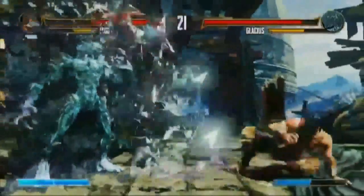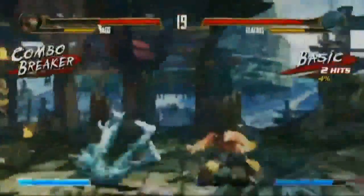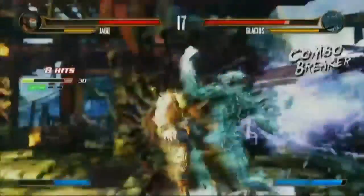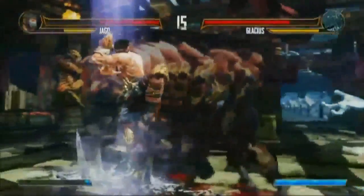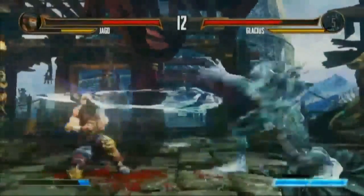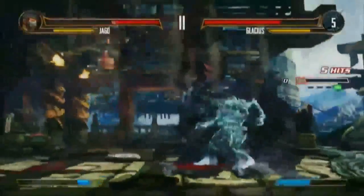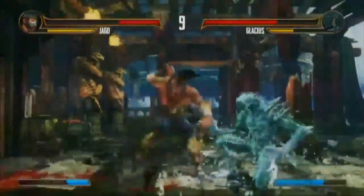I went back to review these EVO exhibition matches they had where they had developer versus fans. There are three matches, and I was watching these quite a bit and then I realized that both players managed to get a full instinct meter on every life bar. That means in a full match, you can use your instinct ability twice, providing you use the first one on your green life bar before you die.